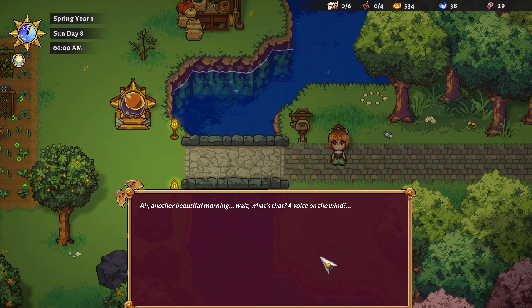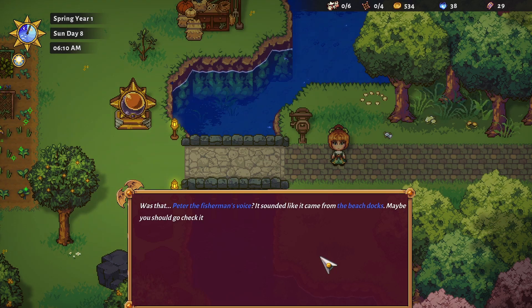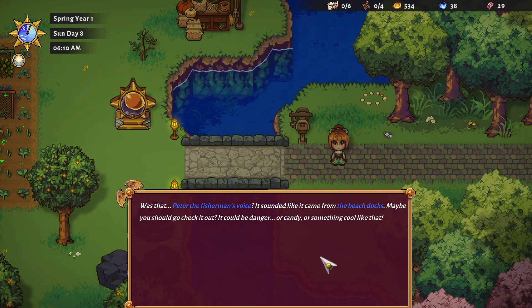Wait, what's that? A voice on the wind? Ship ho! It's a big one too! Was that Peter the Fisherman's voice? It sounded like it came from the beach docks. Maybe you should go check it out. It could be danger or candy or something cool like that.